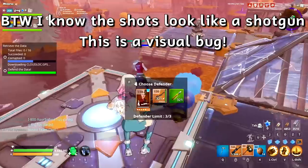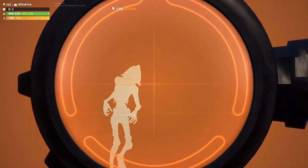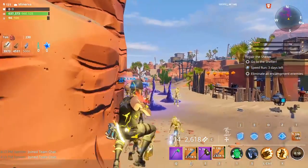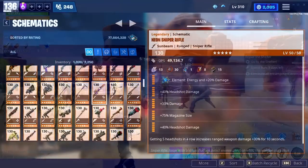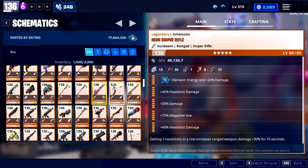The obliterator is very similar to the neon sniper, but the neon sniper takes energy cells and does slightly less damage per shot — about 68,000 versus around 70,000 here. So the neon sniper is a little less damage but way more expensive. The perks are different too, so they're not really comparable.